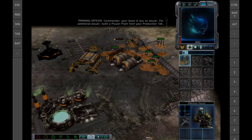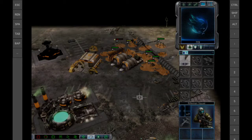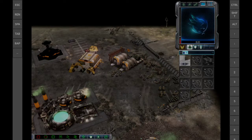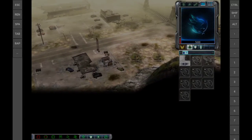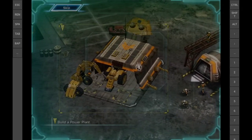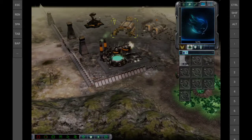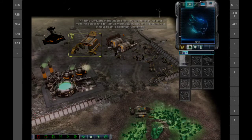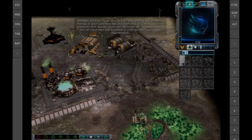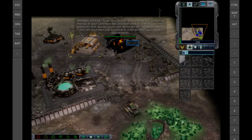Commander, your base is low on power. For additional power, build a power plant from your production tab. To restore your base to full power, build a power plant. Remember, when your base is low on power, units and structures build much slower. In the meantime, you can remove buildings from the power grid to free up more power. This will allow the rest of your base to continue functioning. To do this, click on the lightning bolt button at the top of your command bar, then click on a structure. Only structures that require power can be turned off. You may need to turn off more than one structure in order to meet your power requirements.